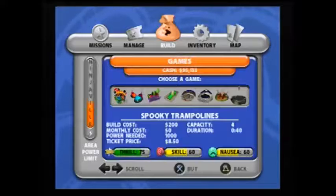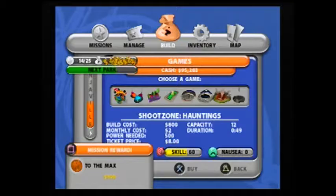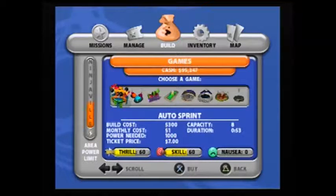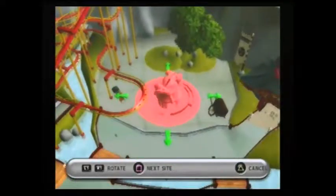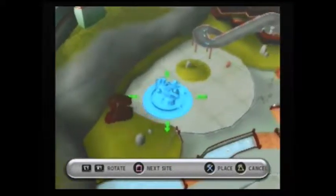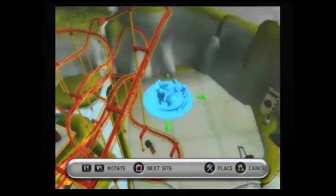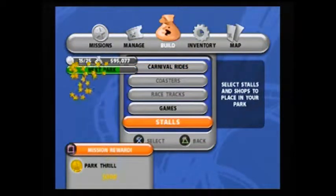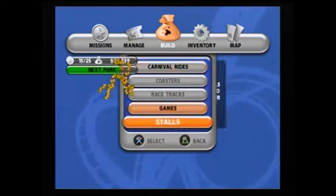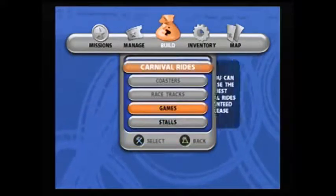Okay, shoot zone hunting is gonna go in there. Spooky trampoline is gonna go in the other park. Those two are 1,500 power each, so I'm gonna put this thing actually here — not next to the go-kart track but on the other side back here. Boom, I got the thrilling thing now.